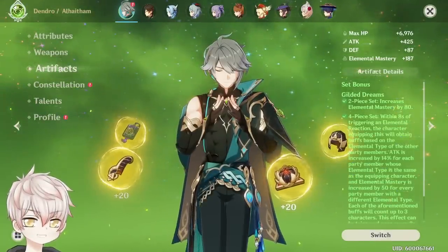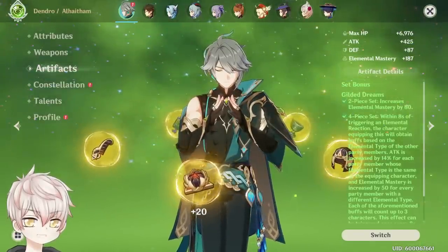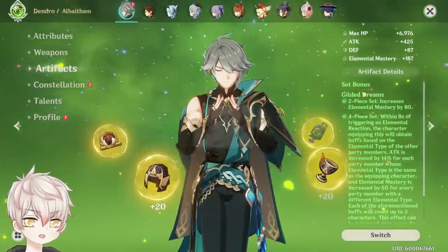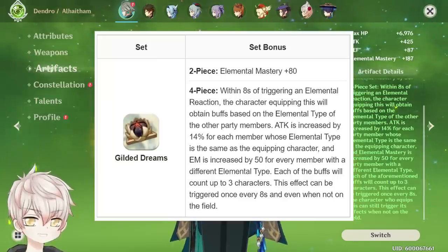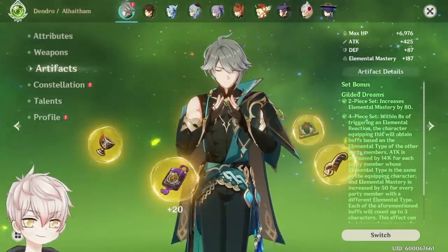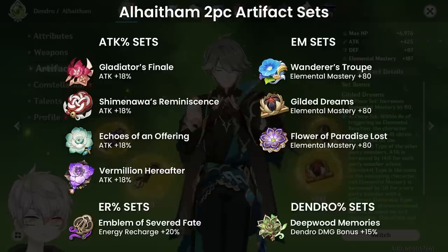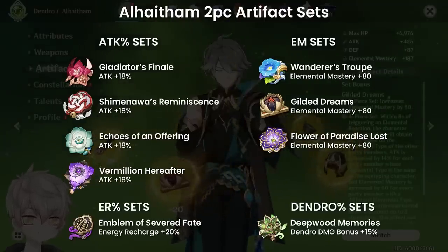For artifacts and stat priority, from Constellation 0 to 6, his scaling is built on attack and elemental mastery in his multipliers, both affected by crit and general damage bonuses. Prioritize: crit rate and crit damage for highest efficiency, then elemental skill damage and Dendro or additional damage bonuses, then elemental mastery for reaction and A4 passive benefits, then energy recharge and attack percent. The best 4-piece set is undoubtedly 4-piece Gilded Dreams, providing the highest combined elemental mastery and attack, but requiring a 4-piece Deepwood user on the team to decrease Dendro resistance. A 2-piece Emblem for 20% recharge can be highly valuable to comfortably burst every rotation.